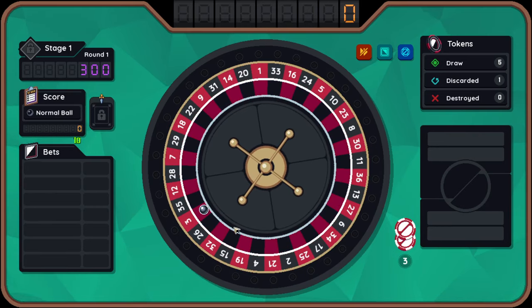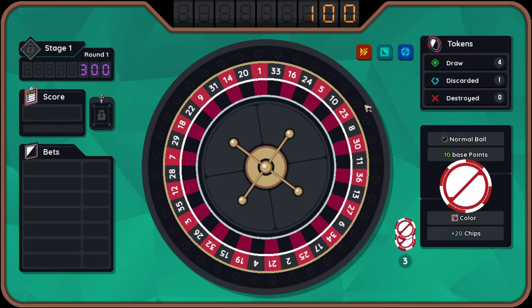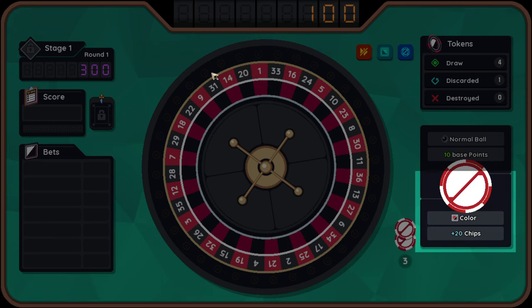So we got a 3. Or 10 times 10. How did I get a 10 times 10? 10 base points plus 20. Your score is calculated here. You will score each time you roll a ball. The score is calculated by points times chips. The base points is 10. This is the target score for this round. If you reach target score, the round will be cleared. You'll be able to move on to the next round.